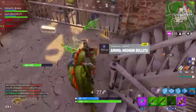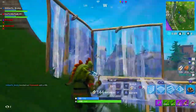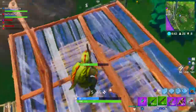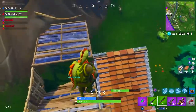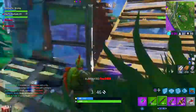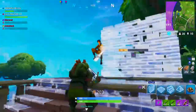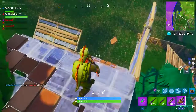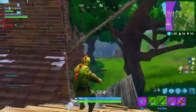Step number two: now that the double pump has been nerfed, there's basically another double pump method everyone's using. They're running a pump as their main shotgun and a tactical shotgun as their secondary. Once they get a shot off, or if they miss, they switch to the tactical and shoot rather than waiting for the pump to cycle. Shotguns are very good in this game up close — having a shotgun dominates someone with an AR at close range. So a lot of people are running the pump plus tactical combo. It's kind of like double pumping, but it's double shotgun.